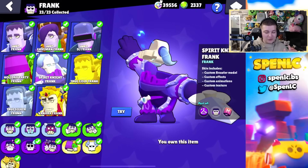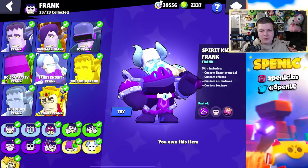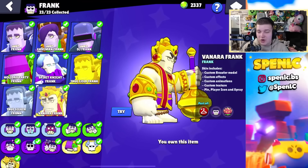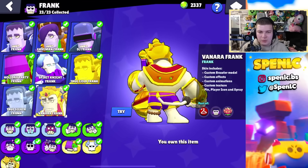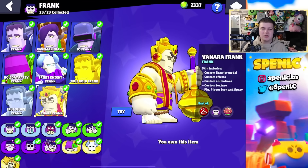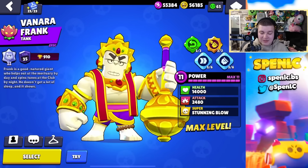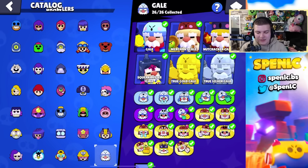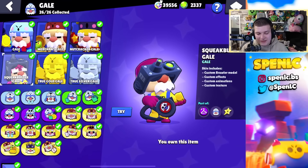Good old Frank — everyone always forgets about Frank but he actually has some fire skins. Spirit Knight Frank is so good, but with the recent addition of this new skin — I'm not even going to try and pronounce it — it is the best Frank skin for sure. The attack animation with shooting hills just looks epic. I love this skin but it's a mythic so you can't get it with bling unfortunately. Spirit Knight is a close second.